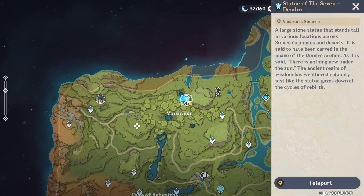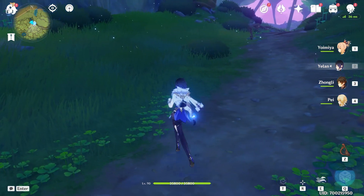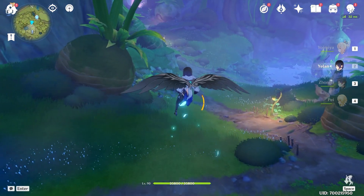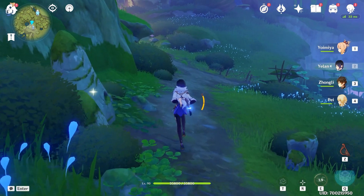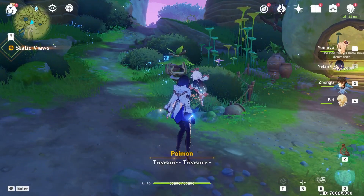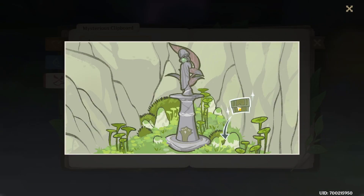So first, let's teleport to this Statue of the Seven in Vanarana. We are heading towards this location for the NPC. Let's head towards southwest — bottom left on the minimap — and you should see this exclamation mark popping up on your minimap. And now we have unlocked a third tab in the Forest Adventure Journal.